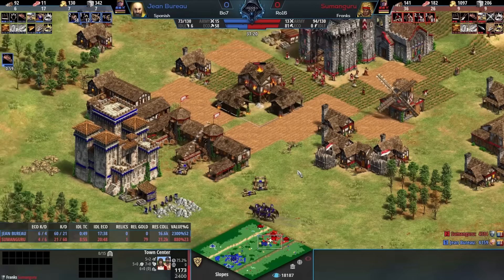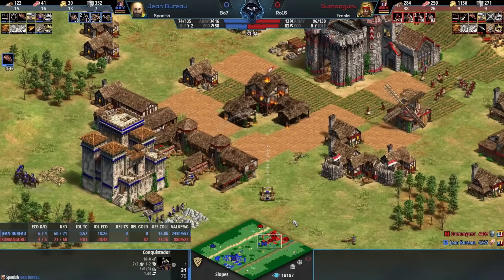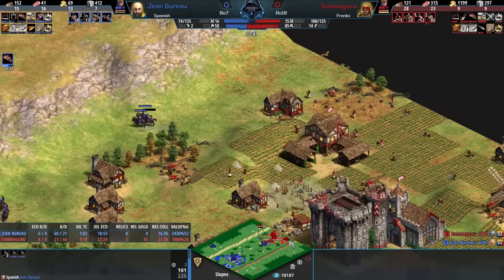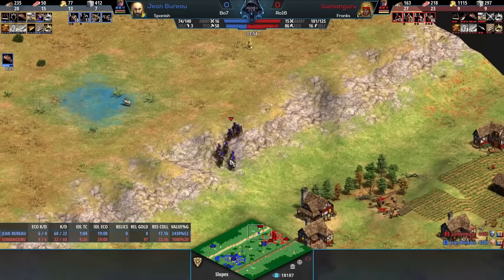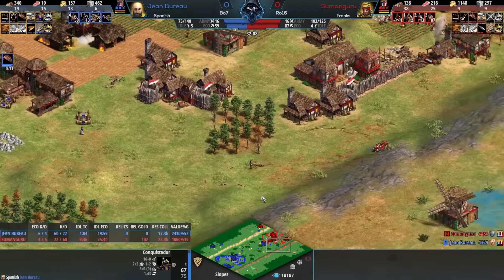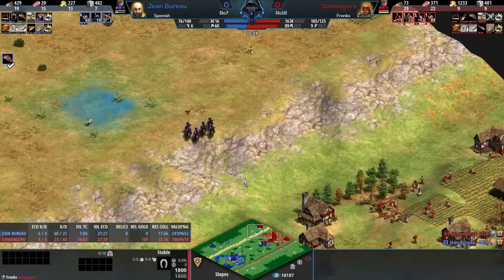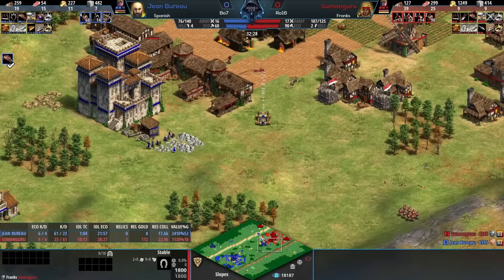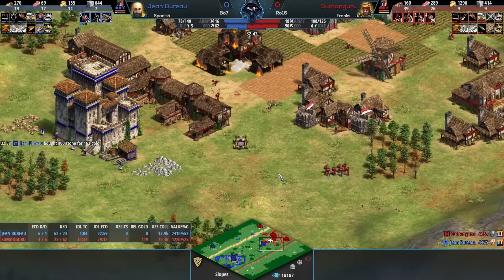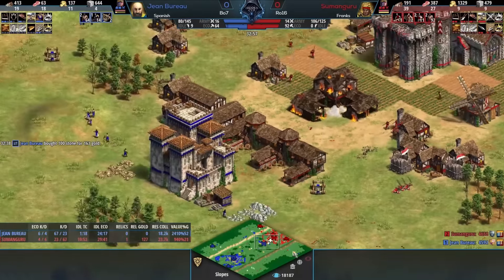The other tricky thing about all these castles being where they are is you want counter damage as Sumanguru - where are you supposed to go? There's going to be TCs everywhere, there's going to be two castles - you're just completely stuck. Both players know this could turn into a treb war. Jean Bureau is not on the way to imp, so there's a lot of reason to try and stop that big engagement. Jean Bureau has set the pace of this entire game - this conquistador mangonel pushing, he was 30 villes behind and now has killed 35 villagers and it's about dead even.